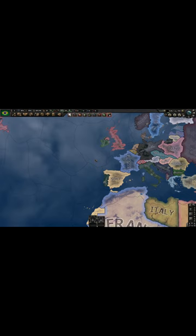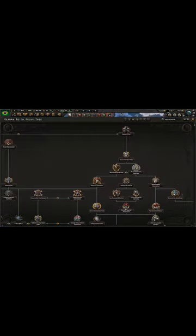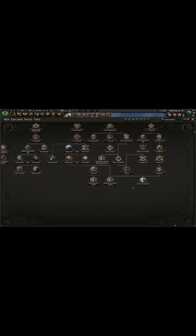Some countries, however, can get the 6th resource slot. Those countries are USA, Germany if they go democratic, and for some reason New Zealand.